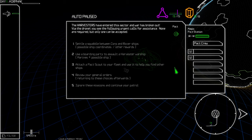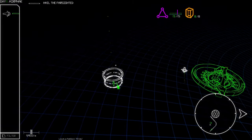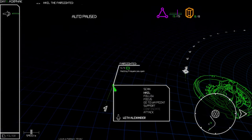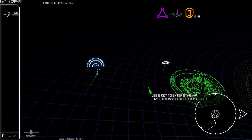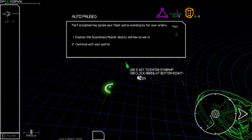Looking at the three choices, the first two seem fairly risky. I don't even think we have a boarding party on our ship. I'm going to take the option to attach a Pact scout to the fleet. There's our scout coming in — let's hail him.